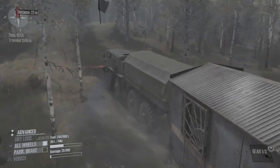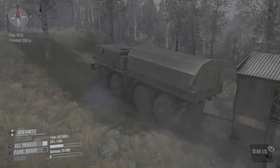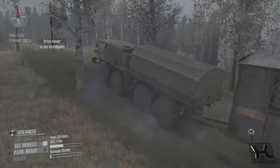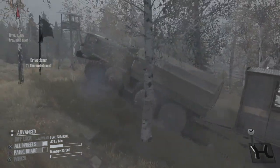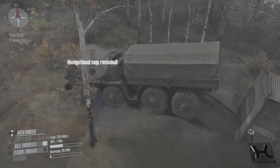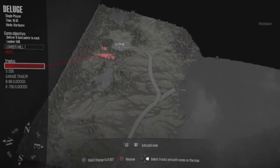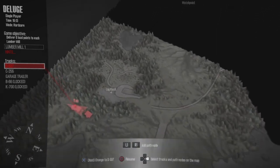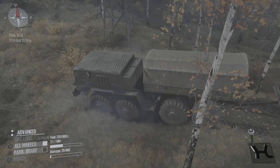Let's rip our way up this hill — gotta get up that hill in a reasonable amount of time, we still got a garage to unlock. What do we have? A whole lot of log kiosks — that's what we have.